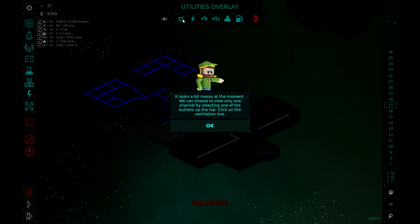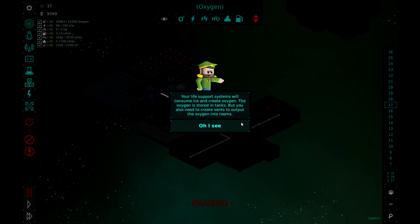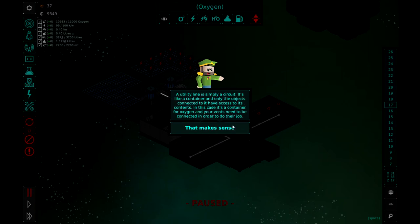Click on the ventilation line. So we're going to click on the oxygen. Now you'll only see the ventilation line that supplies oxygen. This one is the most important channel. How does it work? Your life support system will consume ice and create oxygen. The oxygen gets stored in tanks, but you also need to create vents to output the oxygen into rooms. A utility line is simply a circuit — it's like a container, and only the objects connected to it have access to the contents.